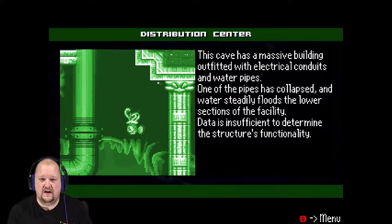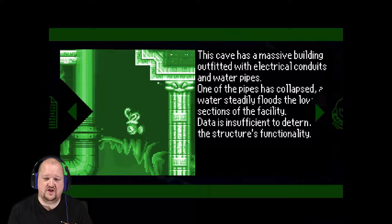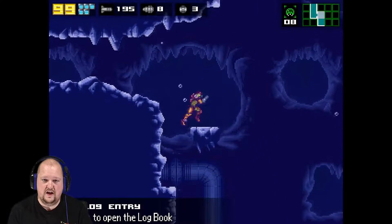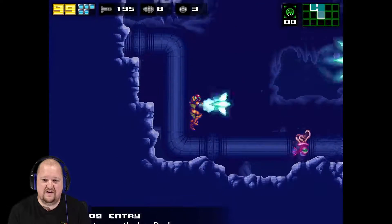'Distribution center of the cave — a massive building outfitted with electrical conduits and water pipes. One of the pipes has collapsed, and water steadily floods lower sections of the facility. Data is insufficient to determine the structure's functionality.' Gee, I wonder why — probably because it's flooded, and I'm basically Samus with no upgrades right now.